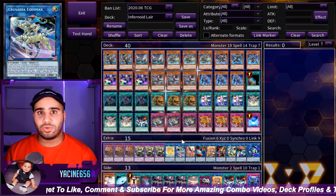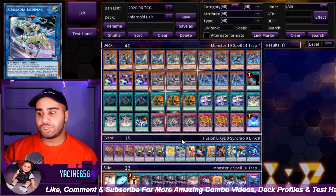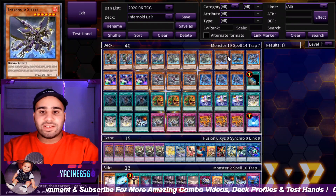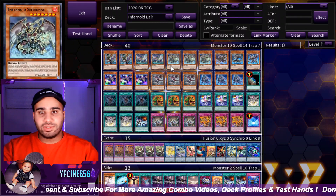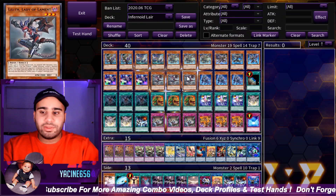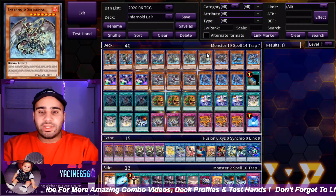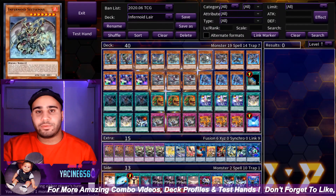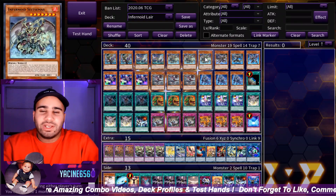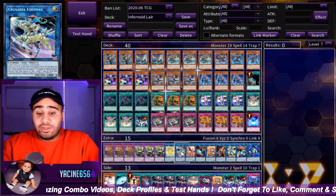So you get rid of Equimax to no longer be affected by its negative clause, and then you banish a card from your opponent's grave. Seitzimass and Seget all have that condition during your turn. If not, you just tribute your own monster with Lilith — that also works. Basically, you attack with your two other Infernoids, so it can deal like 12,000 or 13k damage total. It's ridiculous — Equimax is a really good card.